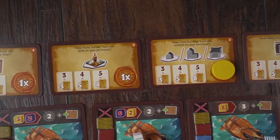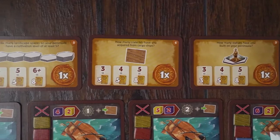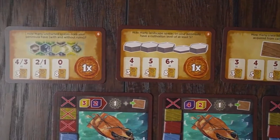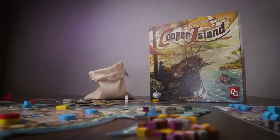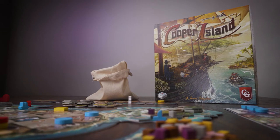A different set of royal order cards will give you new goals each time that you play. There are multiple strategies to explore and plenty of challenge to keep you coming back. With deep strategic maneuvering and some clever planning, you can bring Cooper Island to life.